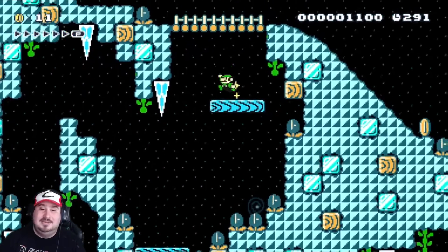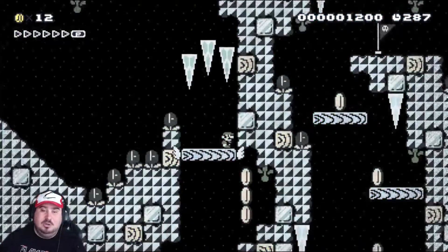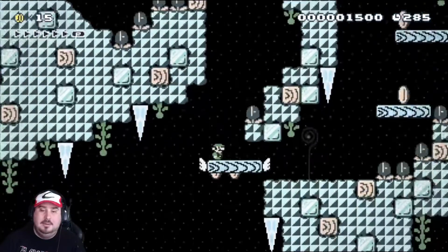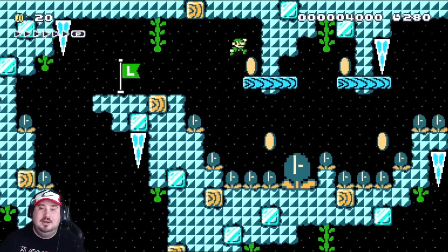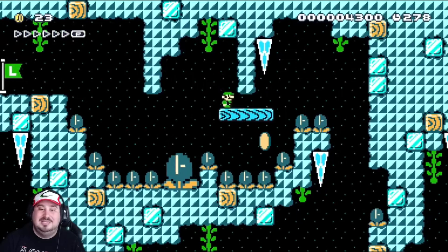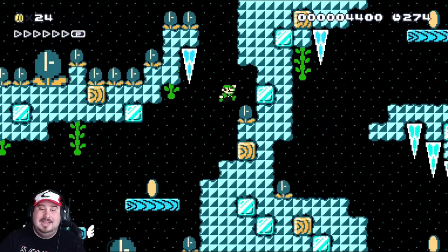Something cool about this level that you can do is use the walls to line yourself up when you need to. Here you can use the wall to get all the way to the side and know you're safe. Same here — when I hit that wall up here, I can come straight down without hitting that muncher.